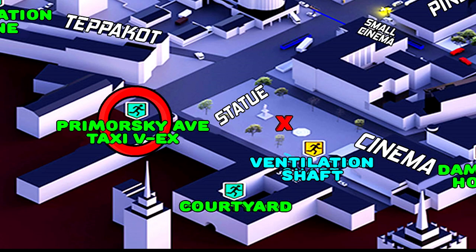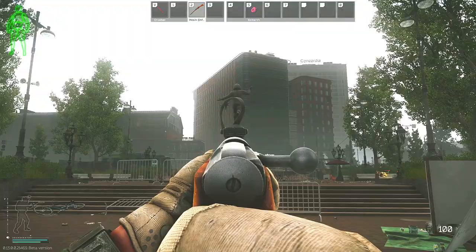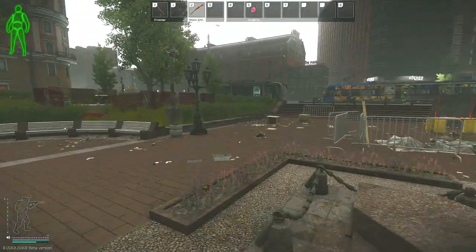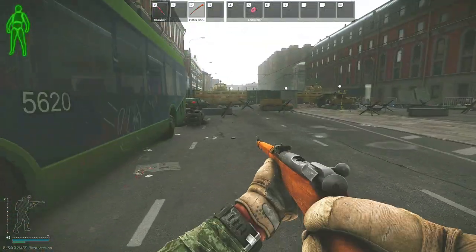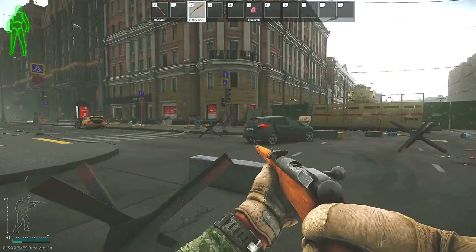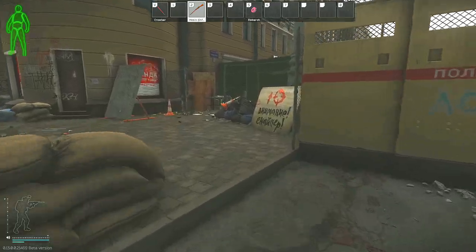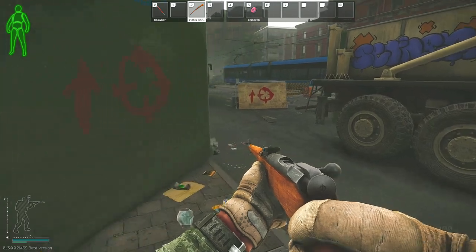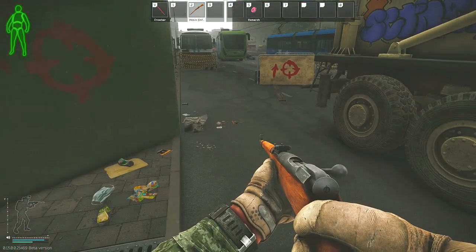Now I'll show you where the Car extract is located. My PMC will be starting in between the statue and the cinema. Directly behind me is where the statue is, as well as the huge Concordia building you can see in the distance. We'll be heading in the direction of the statue and going past it all the way up towards this green bus. Once you get to the green bus, take a left and you'll see a huge blockade. On the left-hand side of that blockade there is a sniper sign. Head towards that sign, go around in between these two pylons, and directly in front of me is where the car is normally located — however, it did not spawn in this raid.